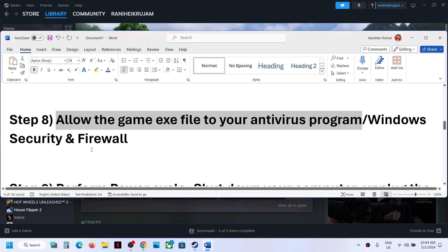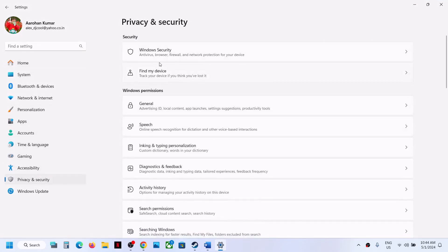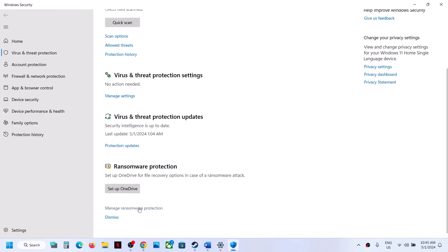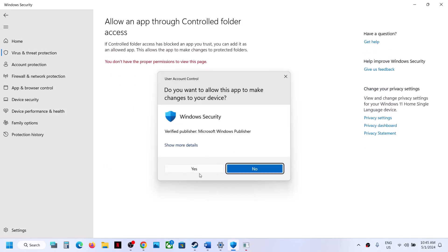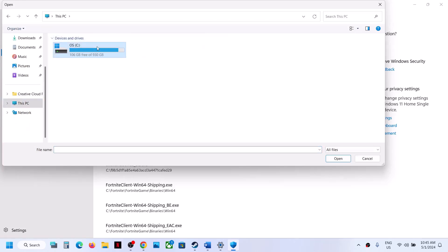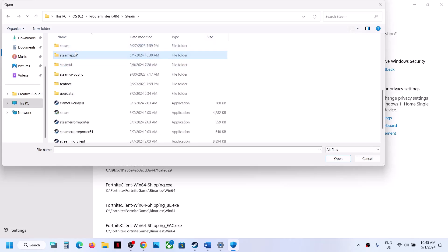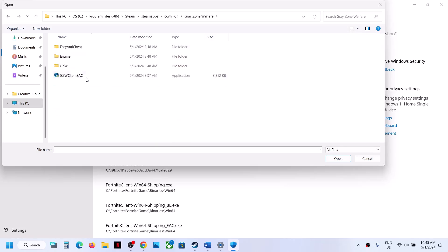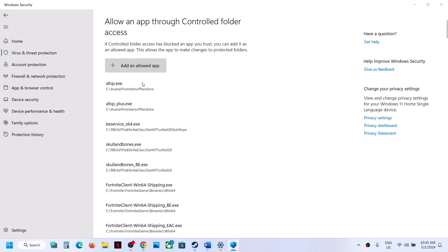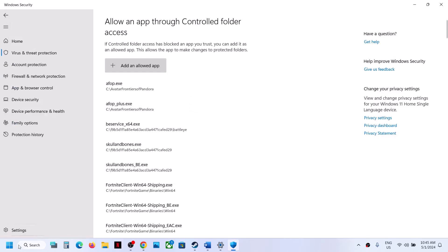Go to Settings, then Privacy & Security (Windows 11) or Update & Security (Windows 10), then click Windows Security. Click on Virus & Threat Protection, scroll down, and click Manage Ransomware Protection. Click on Allow an App Through Controlled Folder Access, click Yes to allow, then click Add an Allowed App and Browse All Apps. Navigate to the game installation folder (e.g., C drive > Program Files > Steam > steamapps > common > game folder) and select the game's exe file. Repeat this to also add the exe from the Binaries\Win64 folder.